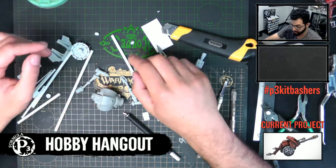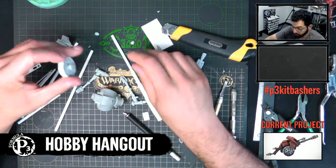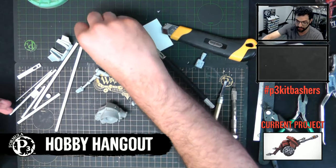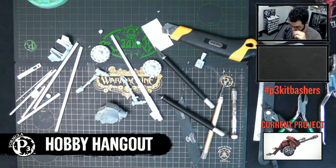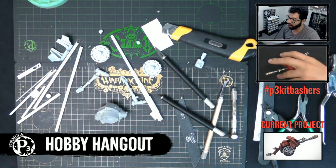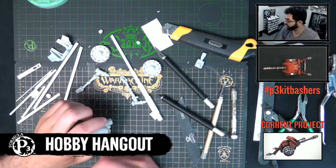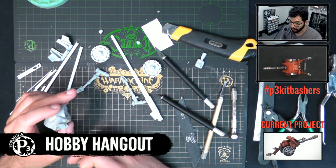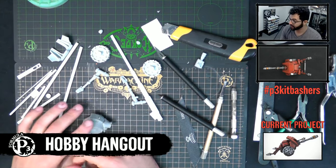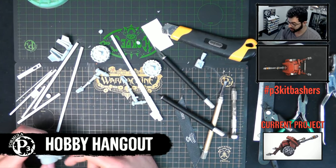Did you know before you put those parts together that they'd fit, or was that just fortune? When I start a kit bash I'll normally find reference - a historical reference or something. I pulled up a howitzer and used that as a base piece of inspiration to jump off of. Then I just walk around and try to find parts, grab them, hold them together, and see kind of what fits.